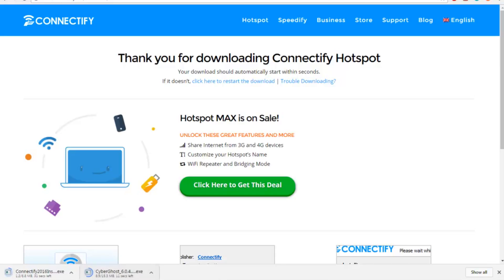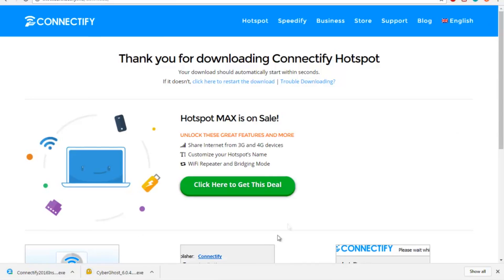Once these programs are done downloading, go ahead and install them. You shouldn't need any payment information or anything of that sort. These programs are completely free to use to the public and they use open servers, so multiple people will be using the same VPN, but it's secure and there's no log stored. Once you've downloaded them, go ahead and install them. Once you guys have installed these programs, you're going to have to restart your PC.